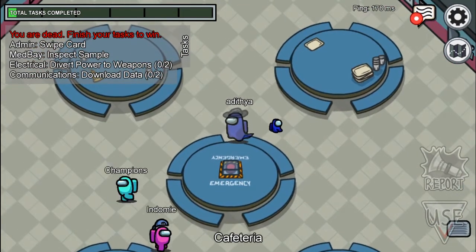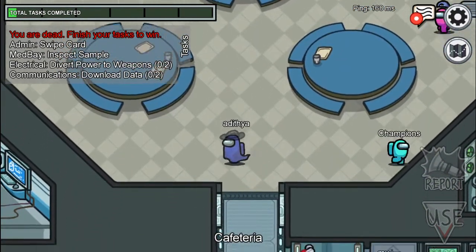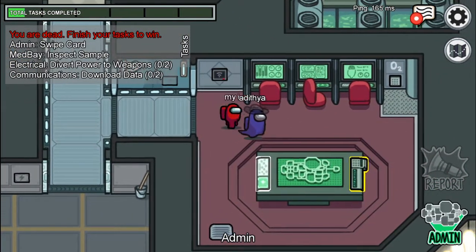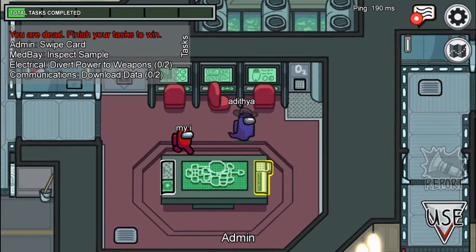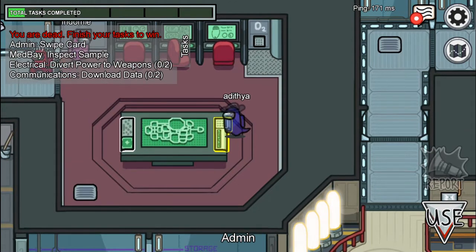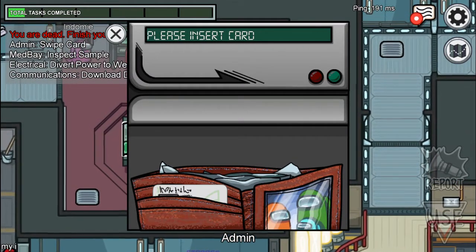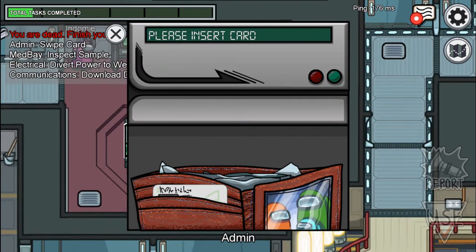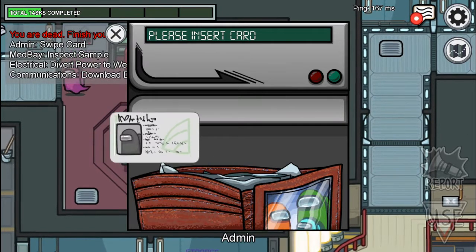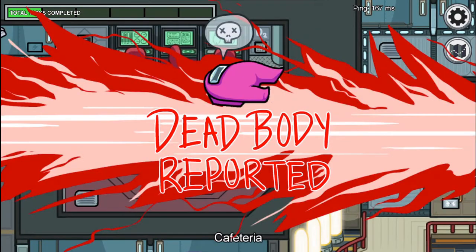What tasks? Admin swipe card — what admin? Is this the admin area? Swipe card in — okay, I see this now. We can tap or press 'use.' It says 'please insert card.' I don't have any card! Oh wait — this card, okay. But what the heck?